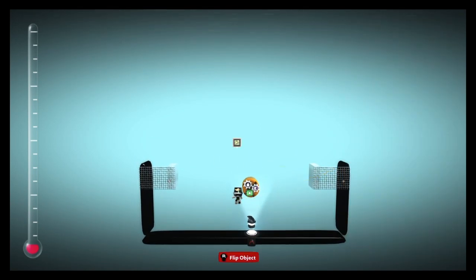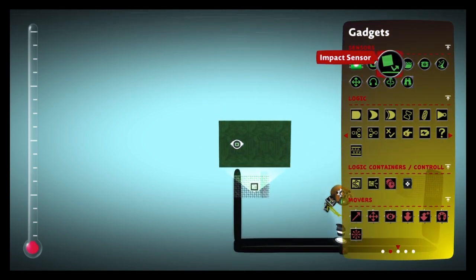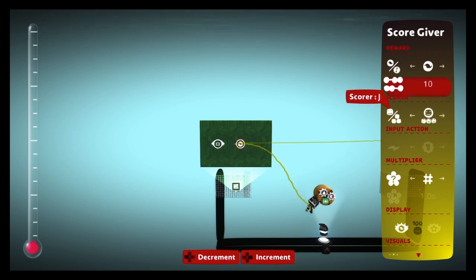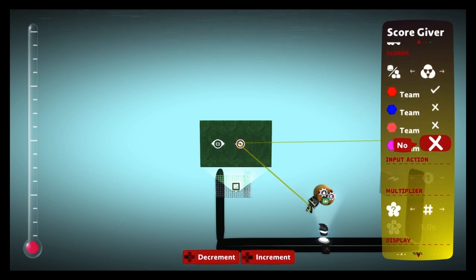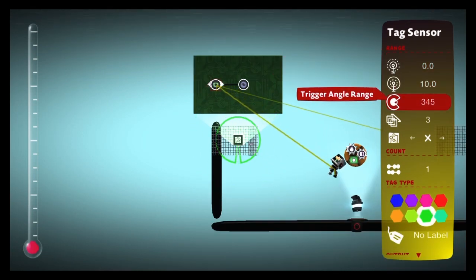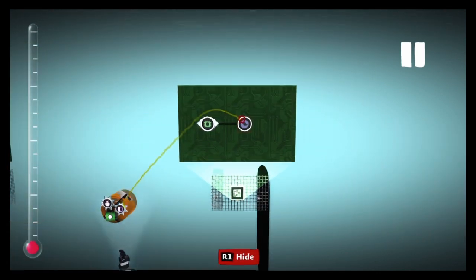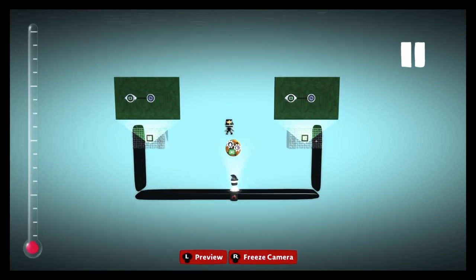Now get a microchip, put it on one of the courts, then put a tag sensor and then a score giver. You can set the score to however you like — mine's going to be 10. Make it color coded: this one's going to be team red and no other ones. Attach it and edit it so it's just literally inside the court. Then edit the score giver and put it to another team — that's where the actual versus mechanic comes into play.